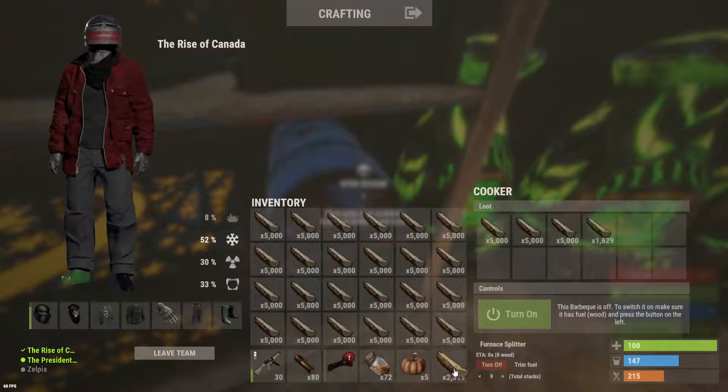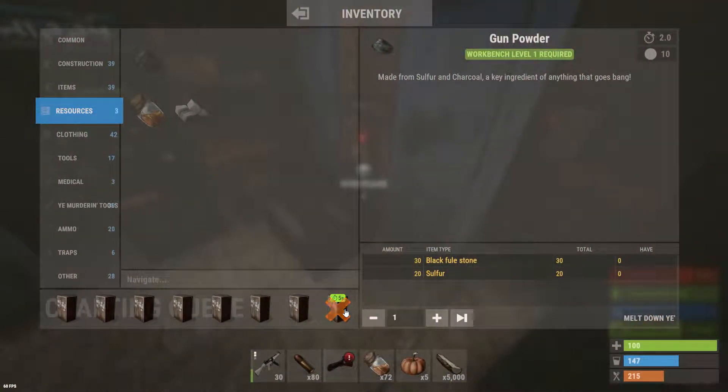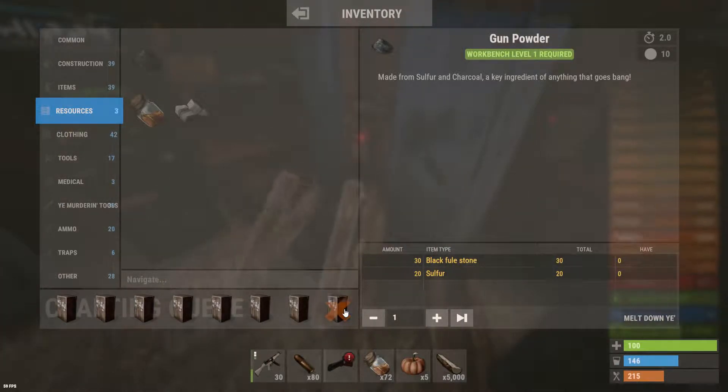I'm gonna go and stack up this one stack, throw this crap out because that is all dupe. And I'm just gonna start de-stacking this wood here so I can pick it up in a minute and add it to my boxes. But yeah, that's essentially what's going on.